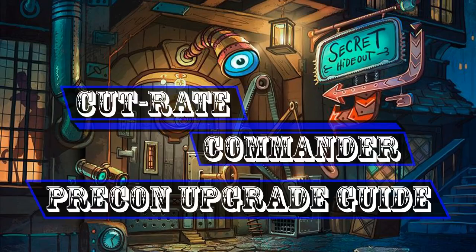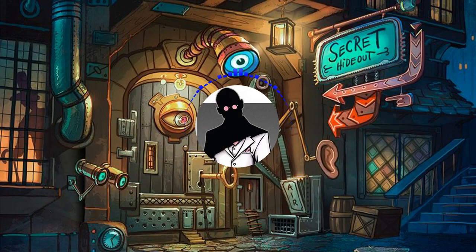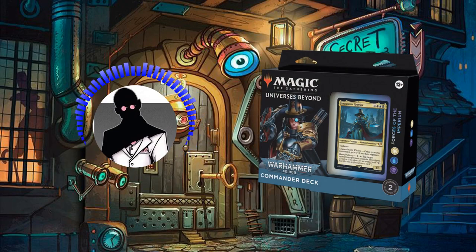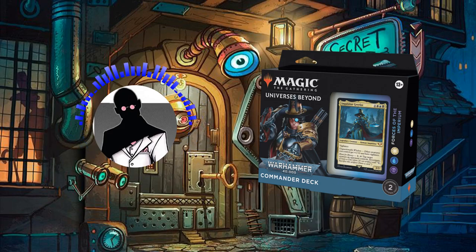Hello everyone and welcome to another Cut Rate Commander Quick Precon Upgrade Guide, the series where we take precon decks we're unable to dedicate a full upgrade guide to and bring them up to cut rate standards. My name is Grazit and today we'll be covering the Warhammer 40k Forces of the Imperium Precon and its face commander, Inquisitor Grayfax, which we'll be adding roughly $35 worth of upgrades to in order to bring up its power level on a budget.